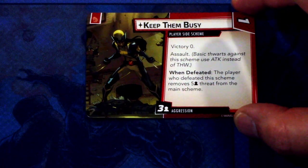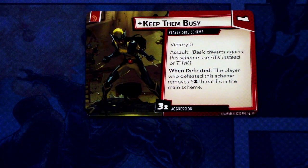Next we have a Hero side scheme — Keep Them Busy. It is a player side scheme, 1 cost, Victory 0. Assault: basic Thwart against this scheme uses Attack instead of Thwart, so you can Thwart this by attacking it. When defeated, the player who defeated this scheme removes 5 threat per player from the main scheme. This comes into play with 3 threat per player.